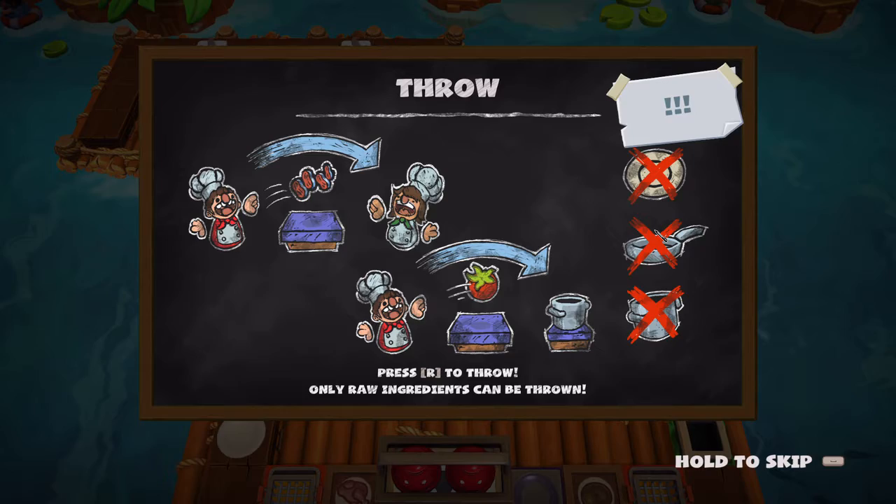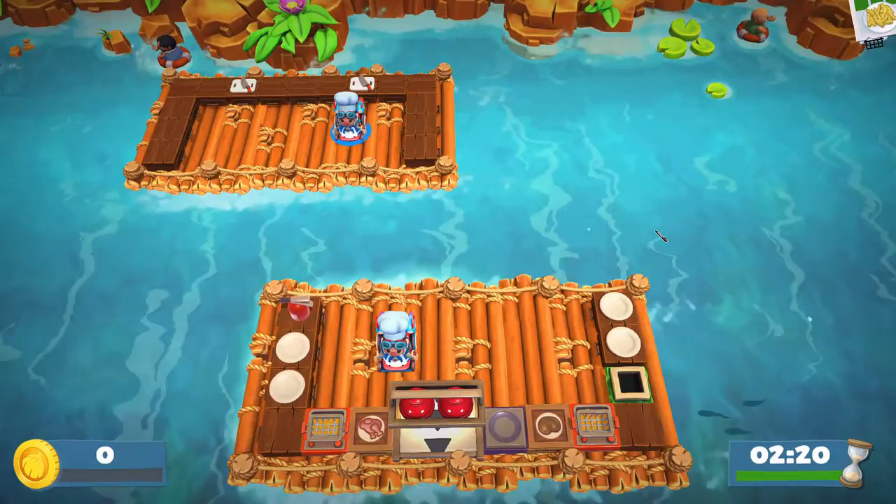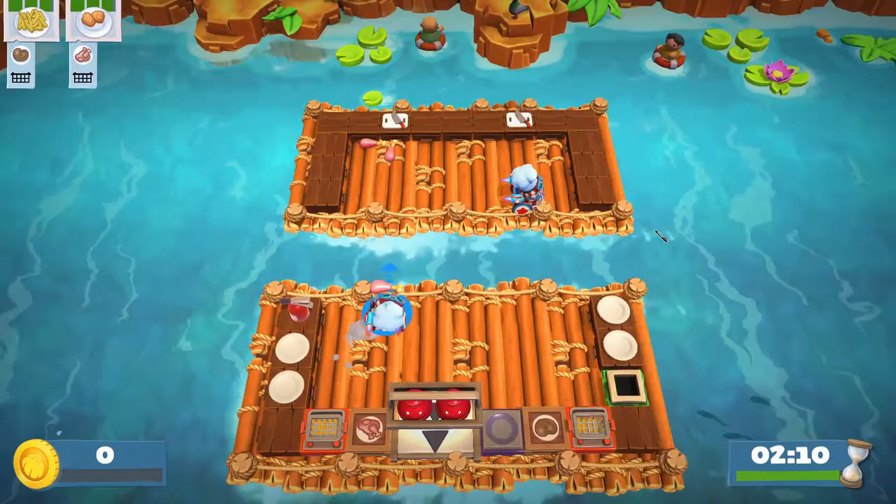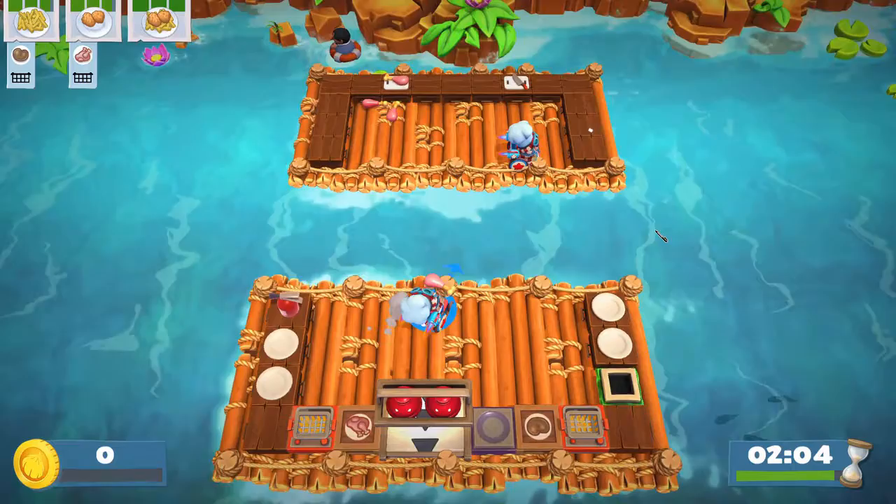The game also designed some special levels for the throwing function. In level 2-1, the game introduces the throw function for the first time and intentionally lets players use it and become familiar with it. This is done by separating the game platform into two or more pieces so that players cannot go to other places to get food. The unique level design makes the game more distinctive and challenging.